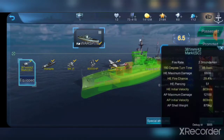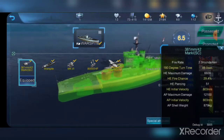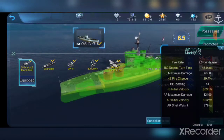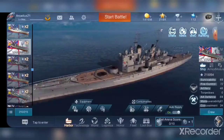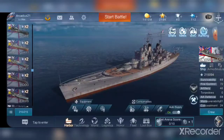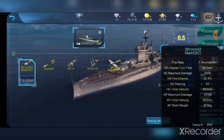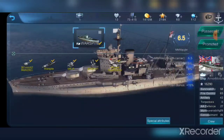Her guns are 381mm — 15-inch — with two rounds per minute and a 45-second 180-degree turn time. Shell velocities are pretty good and so is fire chance. If you read the stats on the Naval Creed warship page, these are pretty much the same guns you find on Vanguard, which are actually pretty powerful. The fire chance isn't as good, nor is the rate of fire, but they have the same shell velocity and the same damage.